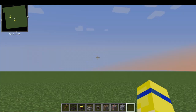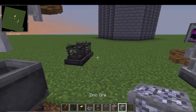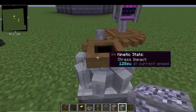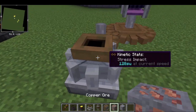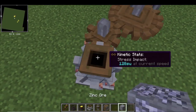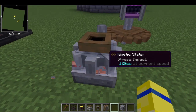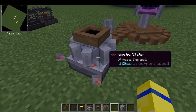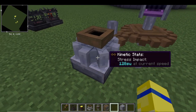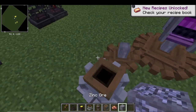What you're going to need is copper and zinc. You're going to come over to this machine, which is the millstone. You're going to drop the copper in and wait until it is fully crushed. Once it's fully crushed it becomes crushed copper ore, then you put the zinc in.